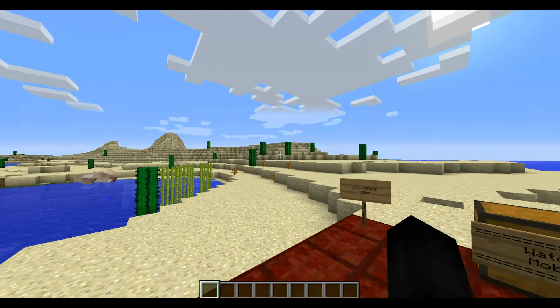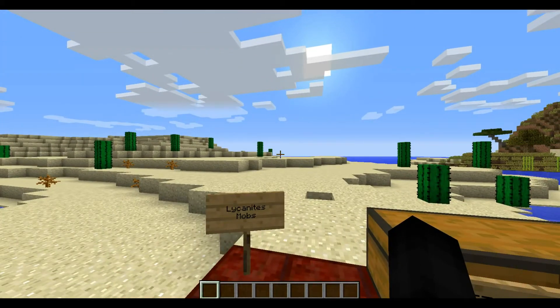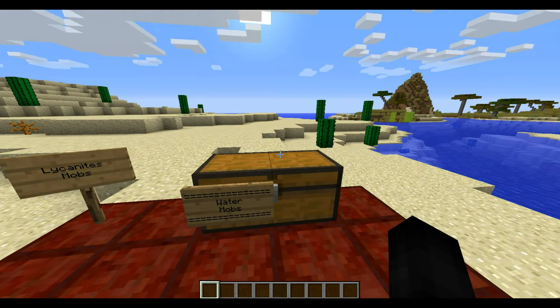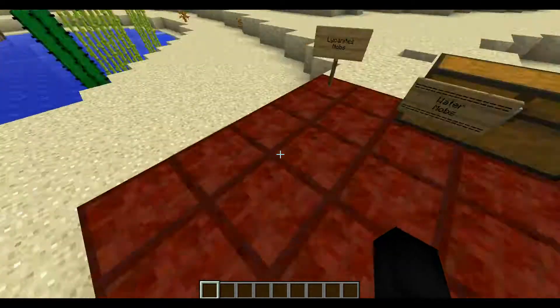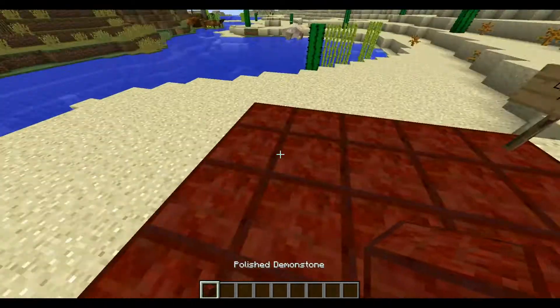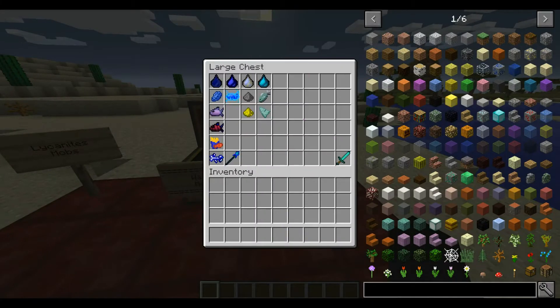Last time we reviewed the nether mobs — we had this giant behemoth creature terrorizing the land — but this time we're taking a nicer approach. We're reviewing the water mobs, and to this date there's only 4 in Lycanics, so this is going to be a shorter one, but still chock full of content. Also, I forgot to change the stage to a water theme, so it's still the nether brick theme — just don't pay any mind to that.